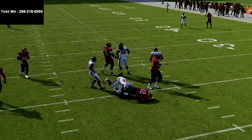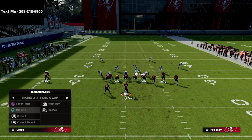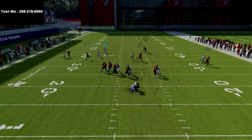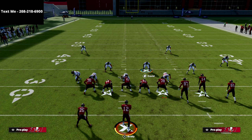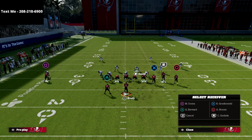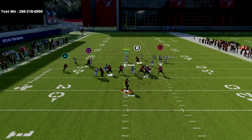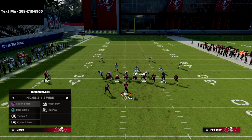If you think of kind of a mathematical equation here, this is the same formula that we use out of the Nickel 335. I'm going to audible over to the Nickel 335 real quickly — we go to MikeBlitz0 and you'll see that we have five-man pressure, just like from the Nickel 335. The beauty of this five-man pressure from Nickel 335-odd is you can actually create this pressure from less people. But also, the major kryptonite to the Nickel 335 wide, especially from Gun Bunch, is if their opponent blocks a delay fade. If he puts a delay fade out there, it's very likely that blitz is going to be picked up.